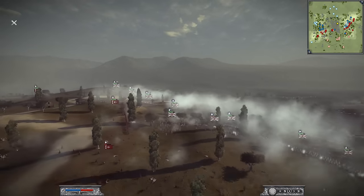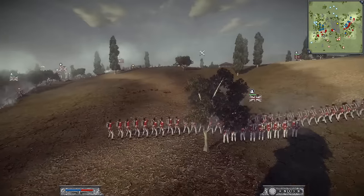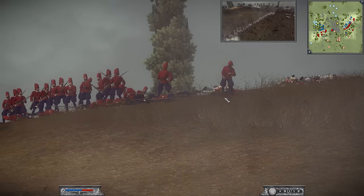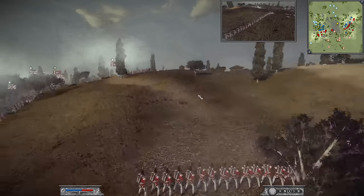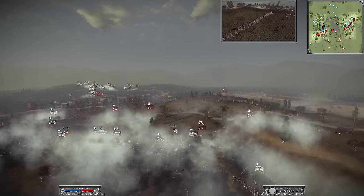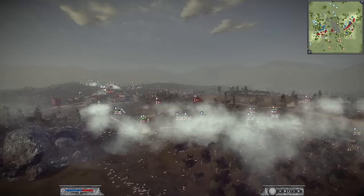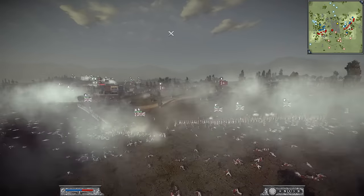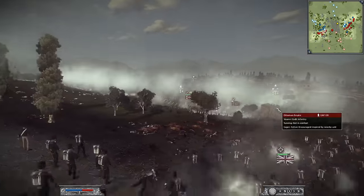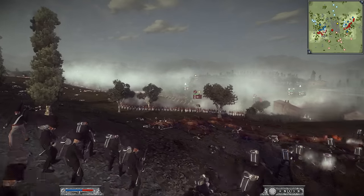They're actually getting flanked from the side right here. You can see the Coldstream Guard shooting uphill — that one volley just killed a good 5-6 guys. Very fast reload. Ottomans are getting very desperate on this right flank. It looks like a clear victory for the British here. But things are not looking good on the left flank. The British do have numbers here, but if these Janissaries make it to melee combat, it is definitely over for them.